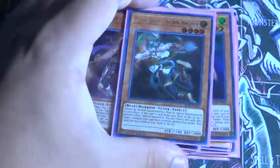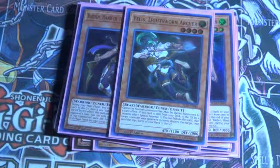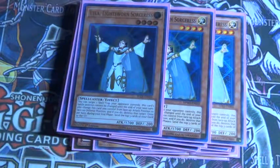1 Felis — just 1 because you can kind of dead draw it, and I think sometimes that happens. And 3 Lyla just to help get rid of back row and stuff like that.